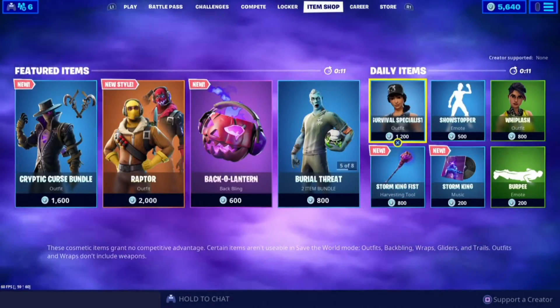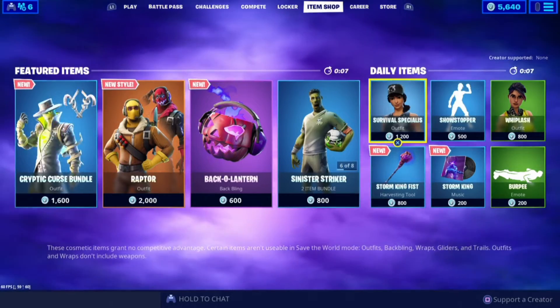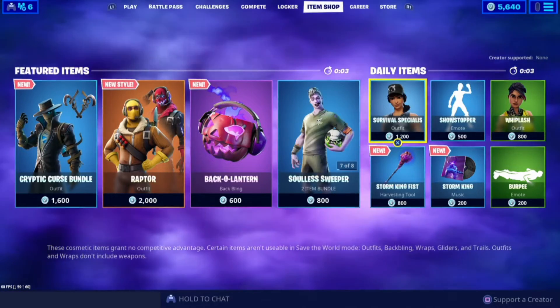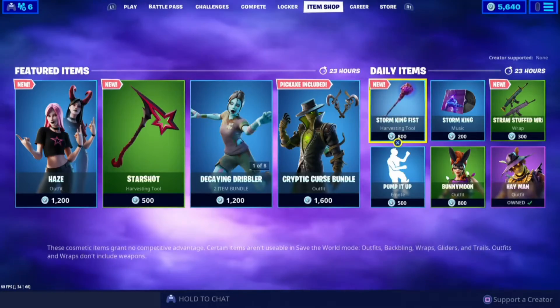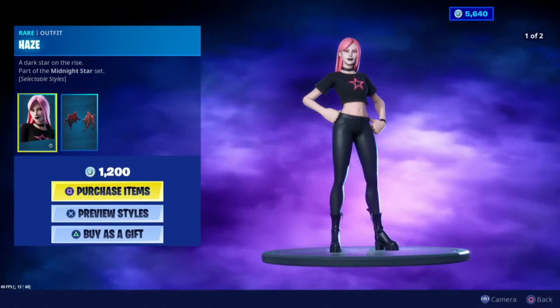Alright guys, welcome back to Smokey's Lair for another item shop on October 29, 2019. Coming at our eye holes in three, two, one. Come on, be something good, baby. We got Haze in the shop tonight.